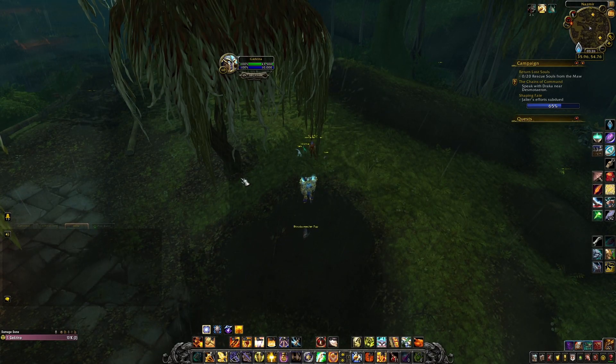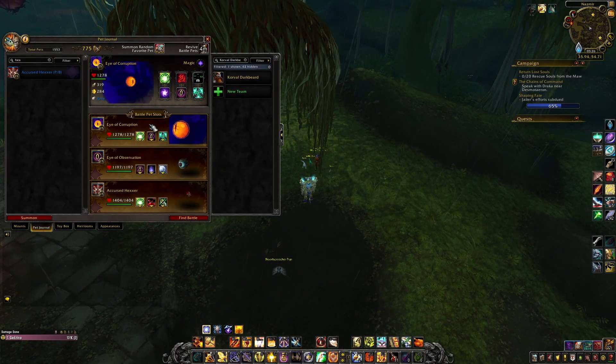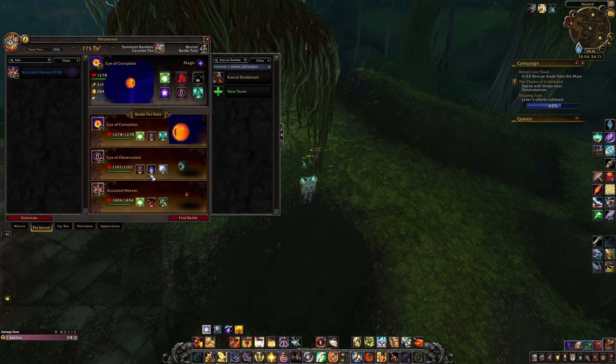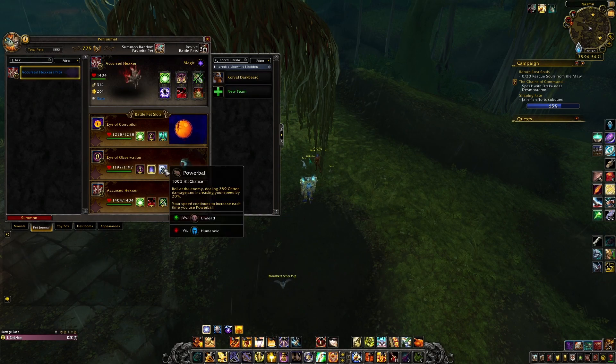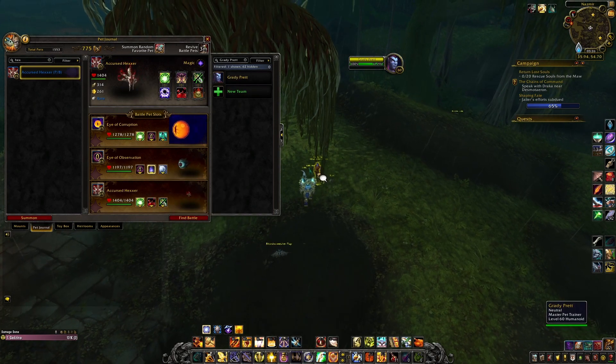Grady Pratt is an RNG-dependent fight. I used Eye of Corruption with Chaos Beam, Eye Blast, and Life Exchange; Eye of Observation with Eye Blast, Counterspell, and Power Ball — both are easy to get; and a Cursed Hexer with Chaos Beam, Drain Blood, and Weakness.